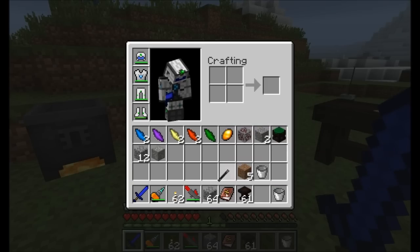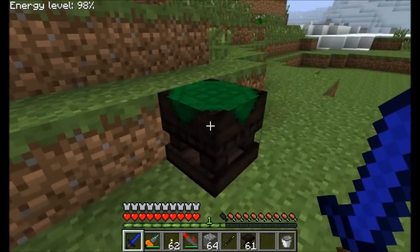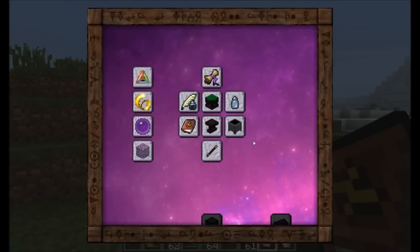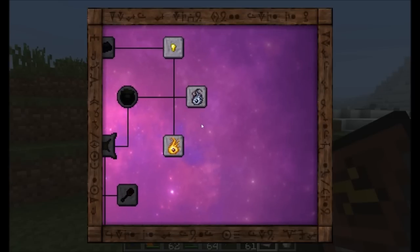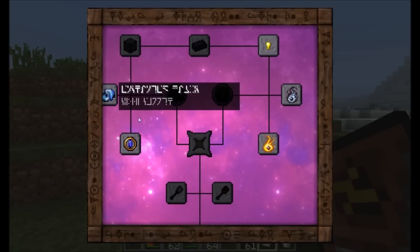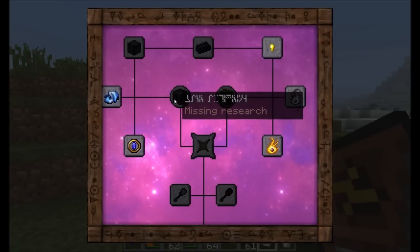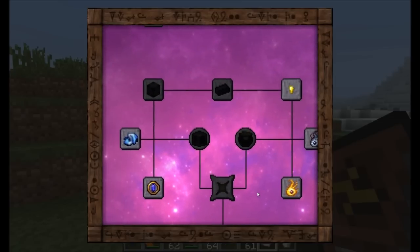All right, so we've got the basic components of everything we're going to need to start playing around and having fun with Thaumcraft. We've got our crucible, our arcane work table, and our research table. Now let's open up our Thaumonomicon and try and figure out what we can make so far. Unfortunately that list is a little bit short — there's not much that we can make, but we have to do some research to figure out how things work. You can see right now what's blinking in your Thaumonomicon are the researches that are currently available to be discovered by you. Once you unlock some, you'll be able to research more further down the line.